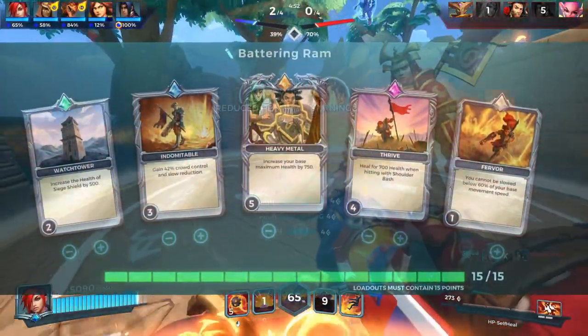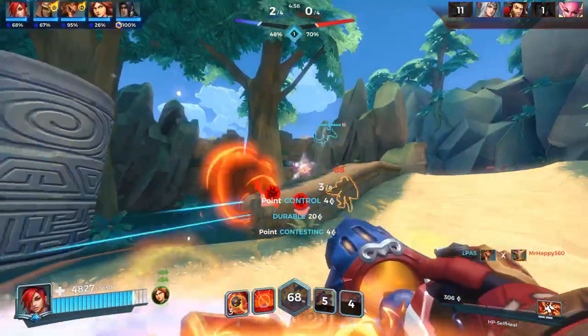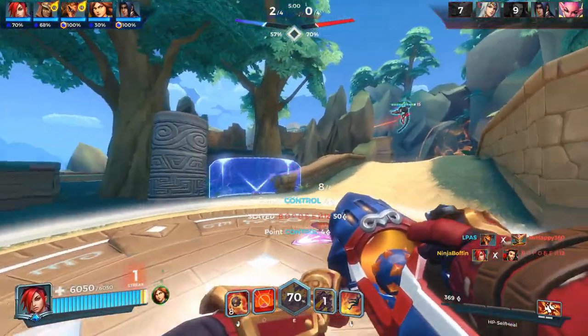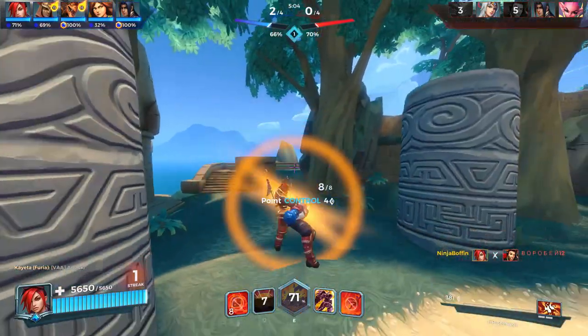Battering Ram build: Heavy Metal 5, Thrive 4, Indomitable 3, Watchtower 2, and Farewell 1. You want to make yourself a CC-immune monster — that's why we have Indomitable and Farewell. Thrive pairs nicely with the talent, and you have much higher health to start off as well. Get into the middle of fights.